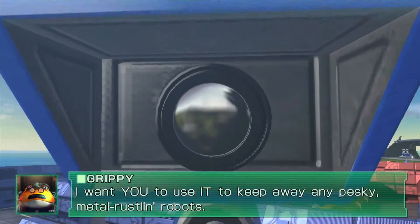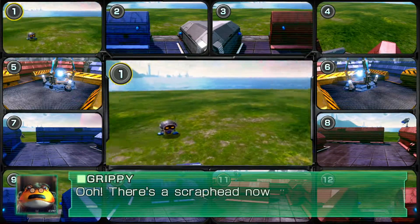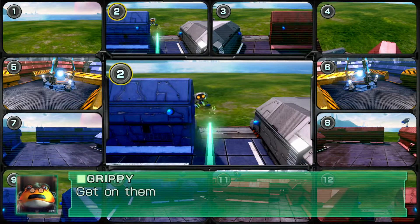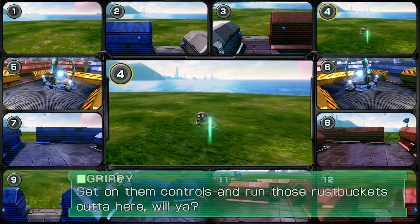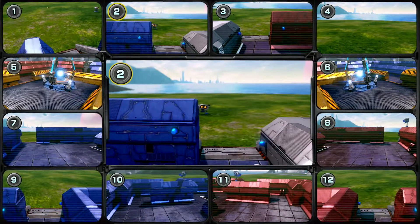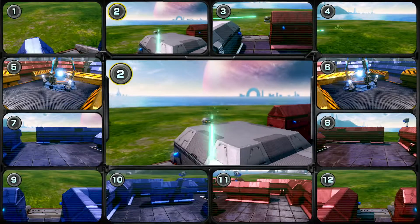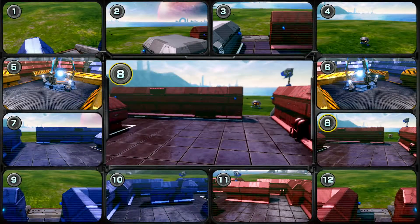Alright, the music is catchy. Oh shoot — okay, cool. So at the bottom it shows all the cameras and where they're angled, and you just tap the camera to select which one you want to use. Let's see, there's camera one, camera two. Everything else looks pretty clear — oh wait, sneaky little bastard. Okay there's one at eight. This is kind of cool.